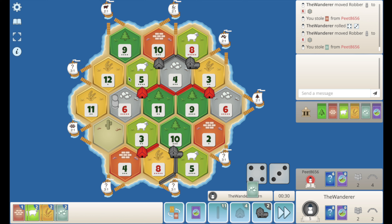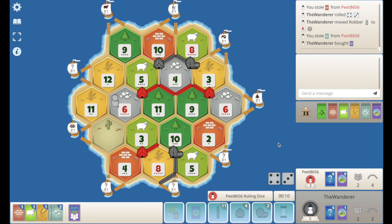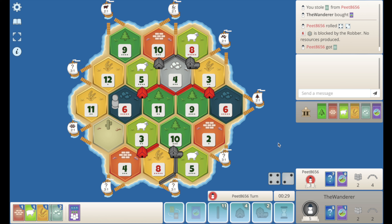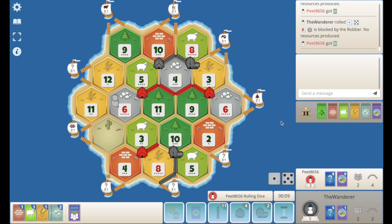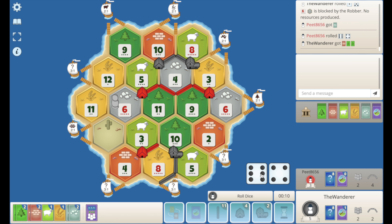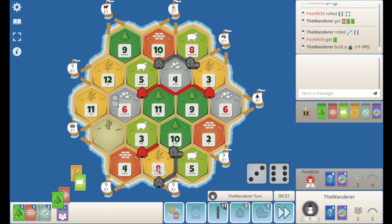I guess we just flick from 6 to 6 for the minute. I've just got to pop a dev here — I don't want a city, I'd rather another dev. Mono — let's go! Good block on the 6. Let's take the port. And we could almost — I'm just trying to think what's next. I'm happy with the port now, I'll just pass.